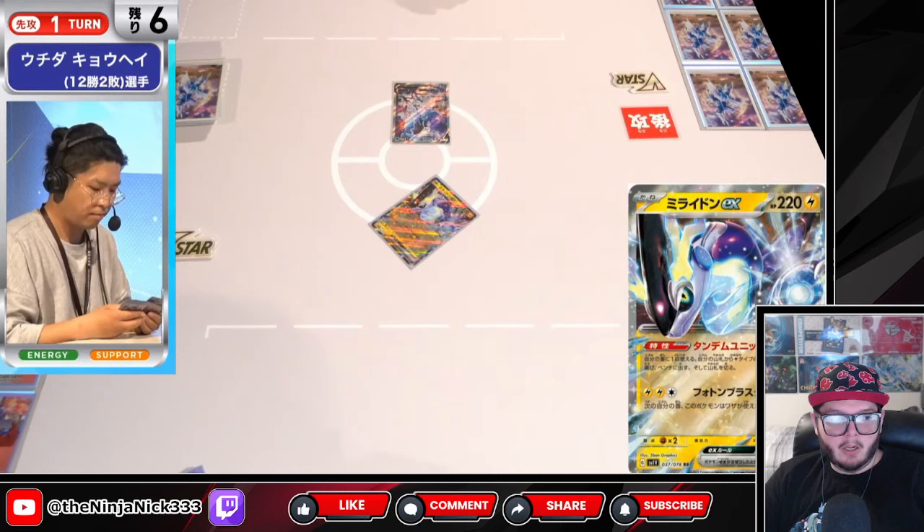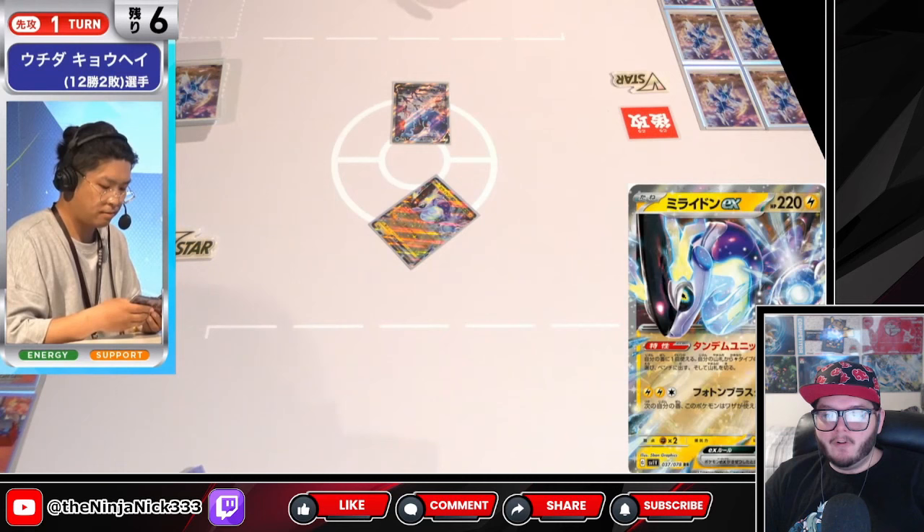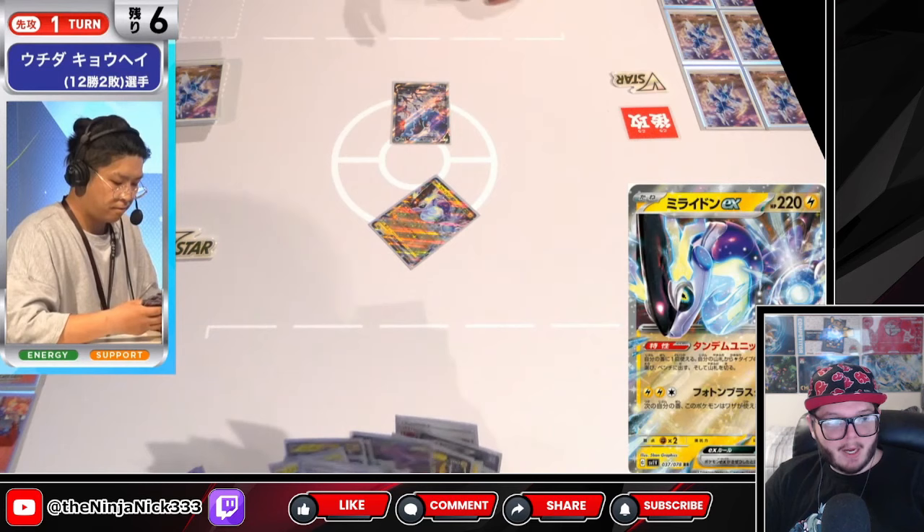Moridon is a really great start in the Moridon deck — obviously it's in the name — but it has the ability Tandem Unit, which allows you to search your deck for two basic Lightning Pokémon to put directly to your bench. You can choose a Moridon EX. So if you were to Tandem Unit, you could get two Moridon EXs and then use both of their Tandem Units to get even more bench Pokémon.